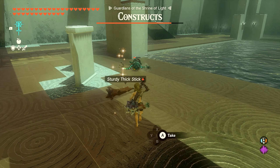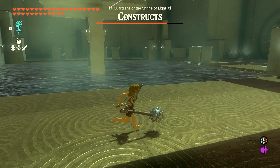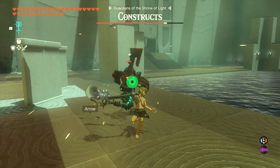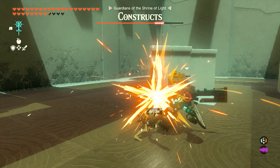Once you have at least one spike ball on a weapon, we're going to come down here and take out a couple constructs. Now if you didn't alert them at the beginning — I didn't alert them — you're only going to have two to fight on this side of the room. There's one on the other side of the room as well. If you alert them at the beginning, he's going to run over and you'll have to fight three. But for this video, because I didn't alert him, we're just going to fight the first two over here on this side.